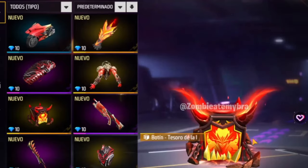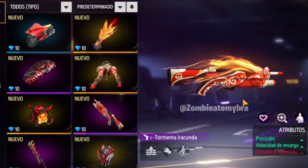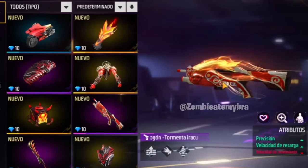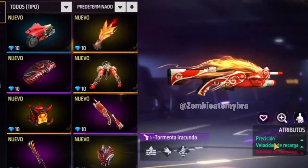You have here your little loot box with the little flames and stuff. You will be able to get this Trogen gun skin, which is animated, and it does come with some attributes as well.